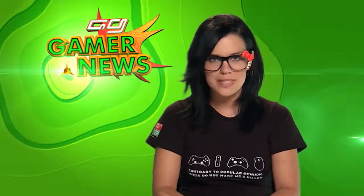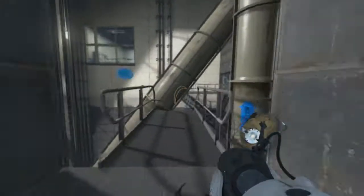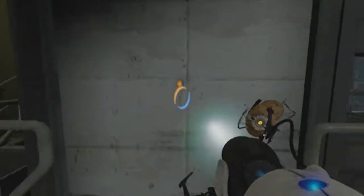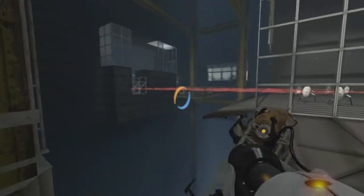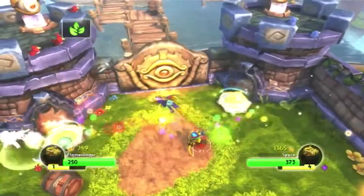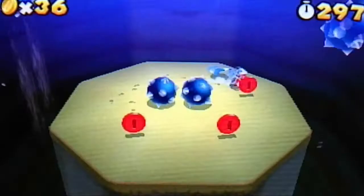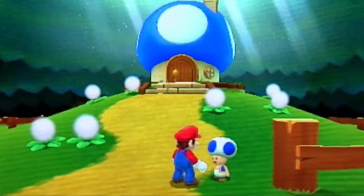HEX here with all the up-to-the-minute news in gaming. The winners of the Interactive Achievement Awards have been announced, recognising some of the best games from last year. Portal 2 claimed three awards for outstanding achievement in music composition, character performance and connectivity. Other winners included Skylanders Spyro's Adventure for outstanding innovation in gaming, while LittleBigPlanet 2 charmed its way to win Best Family Game, and Super Mario 3D Land was named Best Handheld Game of the Year.